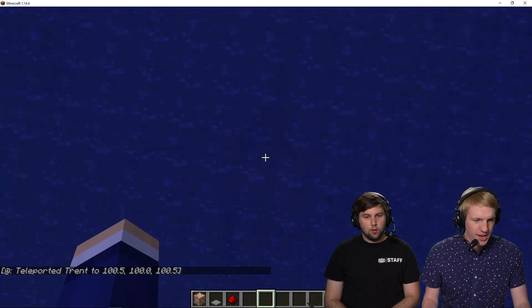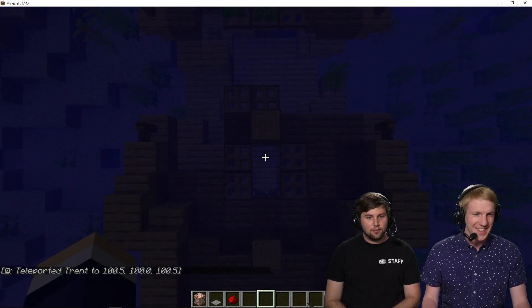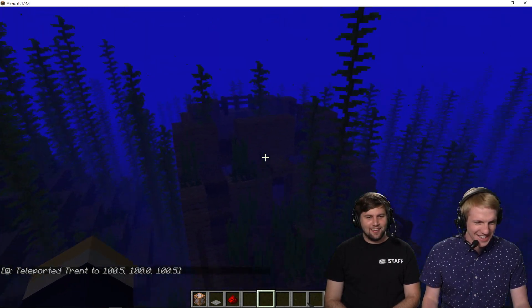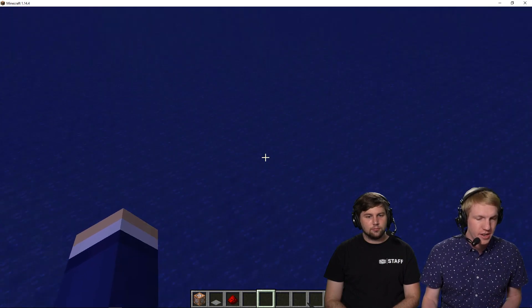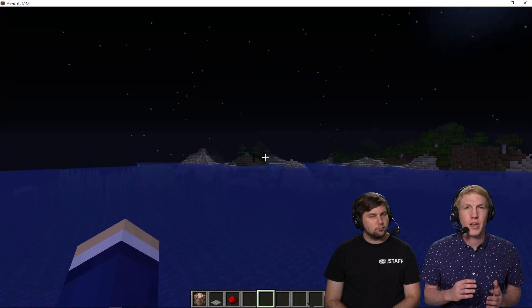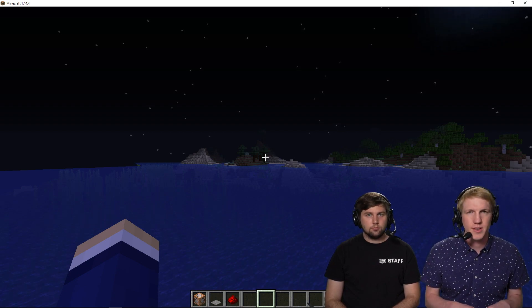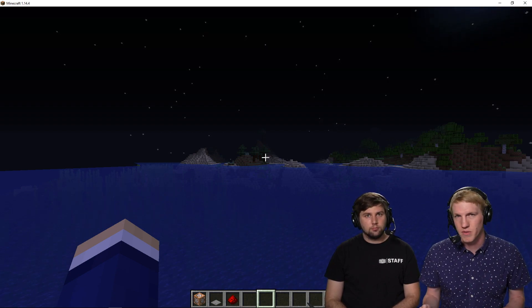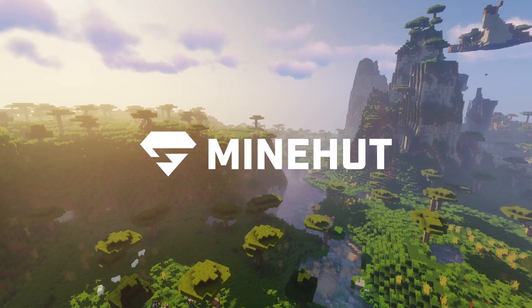There we go — whee! Oh wow, here's a ship! That would have teleported everybody online on the server to this location. I'm the only player here so it only teleported me. You could also set it up where wherever your spawn point is, you enter the coordinates of your spawn, and somebody walks over the pressure plate and gets teleported back to your spawn. And that's how you set up basic command blocks on your Minehut server.